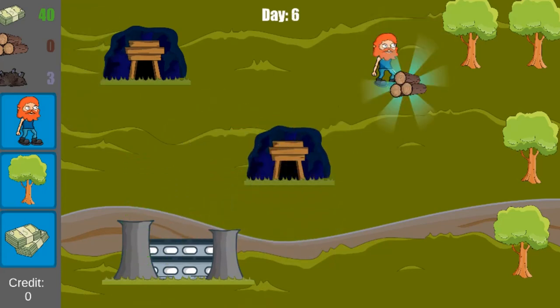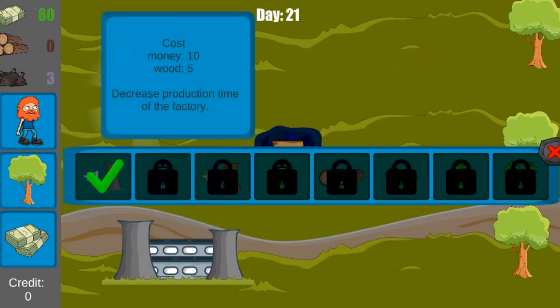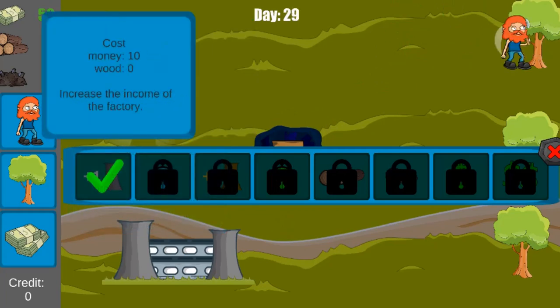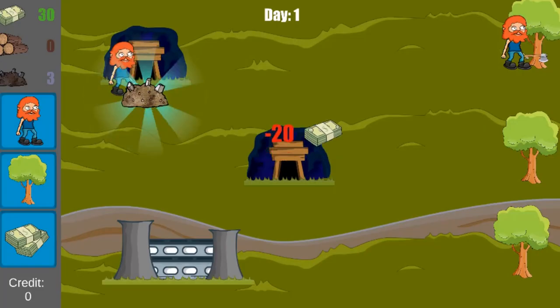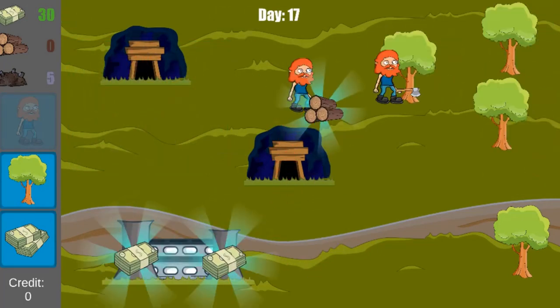Use the mouse to click on the worker. A white arrow will appear. Click on where you would like the worker to be. When the task is done, you will click to collect the resource. To plant more trees, you will use the mouse to click on the tree icon and drag it to a place you wish it to be.